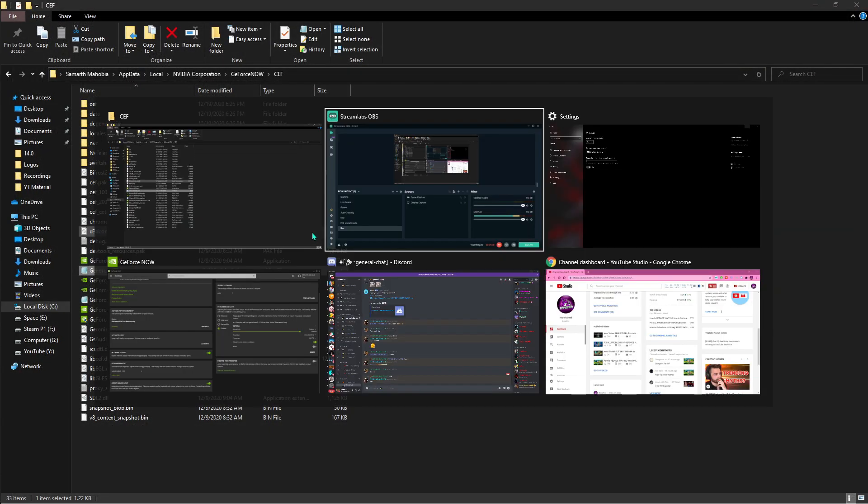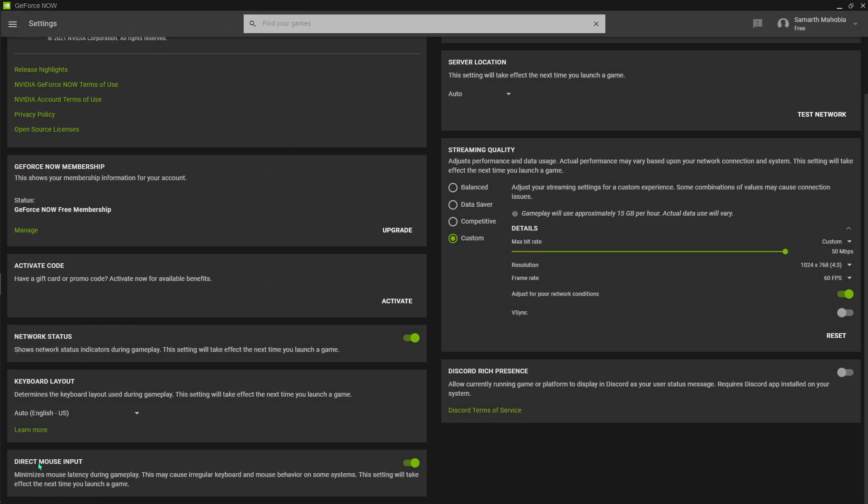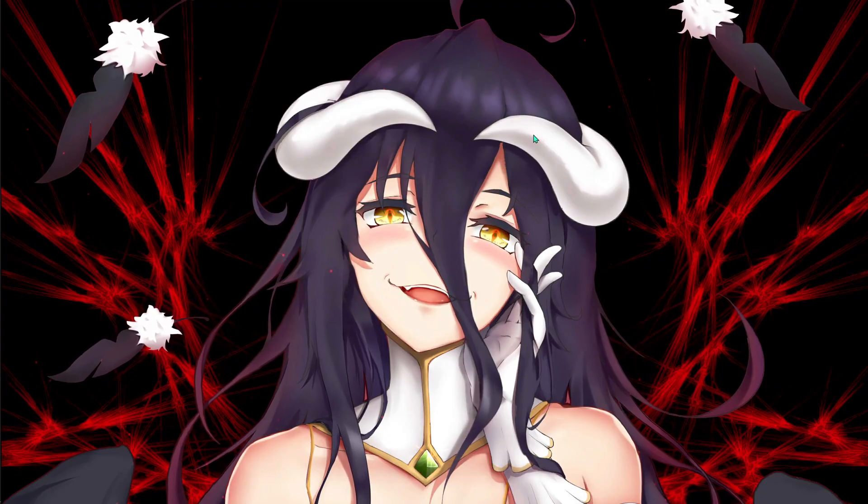Close the file, go back to GeForce Now, and restart it — close and reopen the application. You'll see an option for 'Direct Mouse Input' — make sure you enable this option right away.